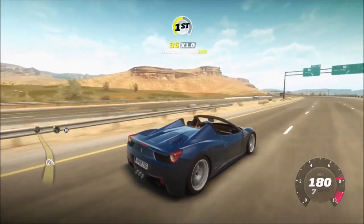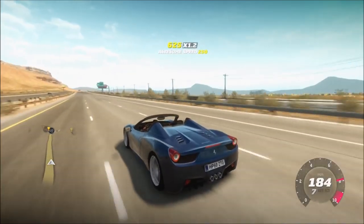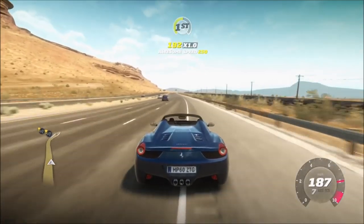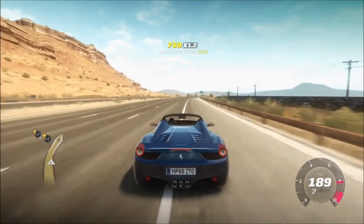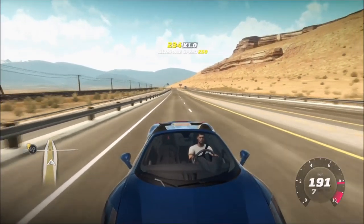Buttresses are one of my favourite design cues of an open-top car. The CLK GTR road car has it, and a number of others do as well. For those who don't know, that's the two humps behind the passenger and driver's head. This car has some gorgeous buttresses and I think it looks way better than the coupe version — it really suits being an open-top.